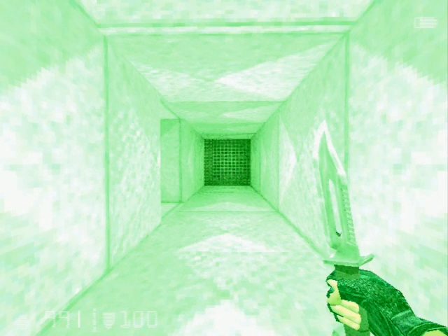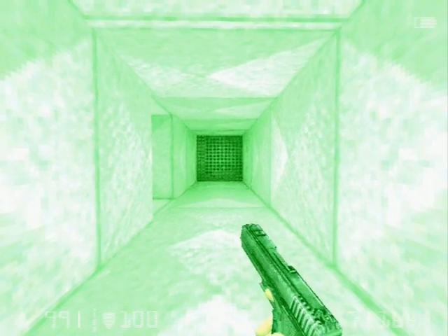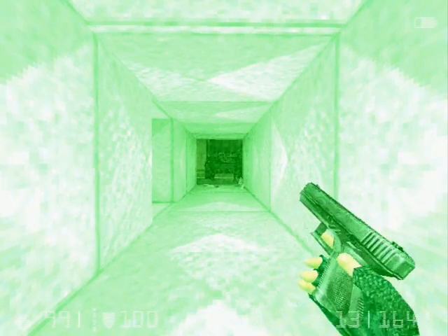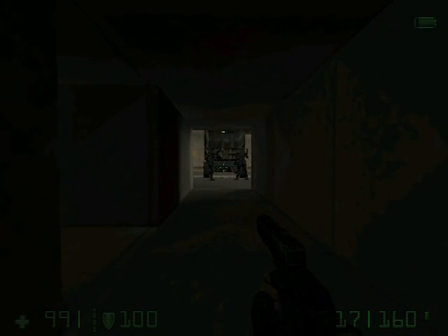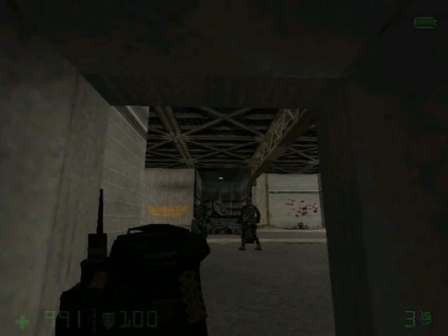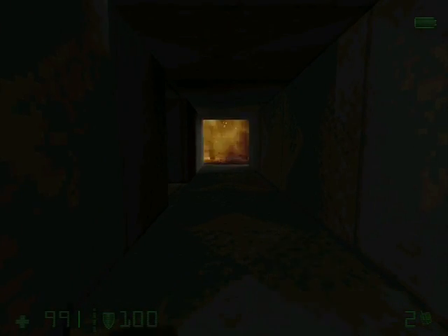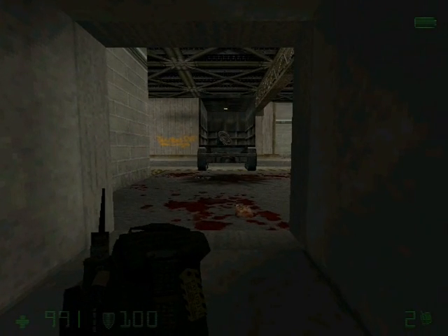Believe it or not, the Black Ops are not our friends. They are sent to kill us. Let's go ahead and blow open the grating with a pistol. Sometimes they'll hear you, sometimes they won't. If they don't, you can get the jump on them by using a satchel — throw it in between them and then just blow them up. If they do hear you, just use the Desert Eagle to snipe them from this vent opening. They both died from the satchel, so that was good news.